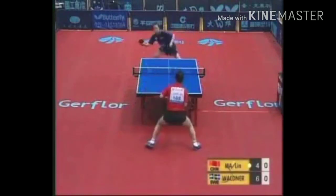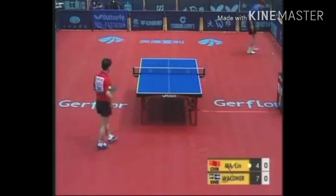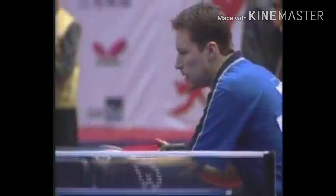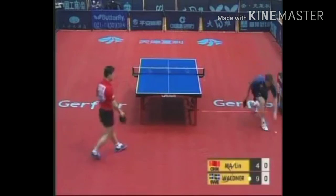They'll be feeling each other out early. There's that hidden serve, and Waldner with a slow backhand topspin. Eyes are able to pick up how that ball is spinning and make whatever adjustments need to be made. Ma is an attacker and generally a slow starter, but so is Waldner, so you kind of have a couple of slow starters.